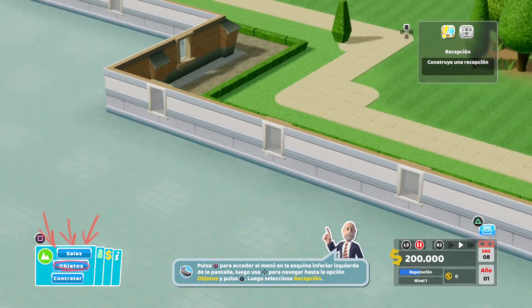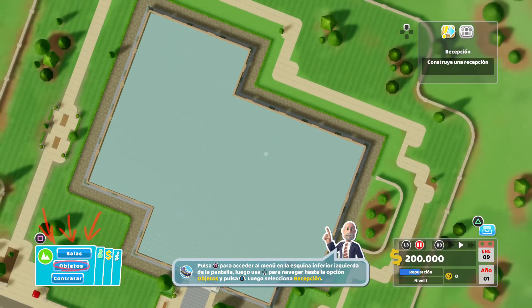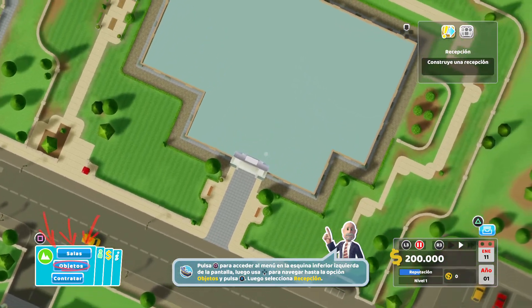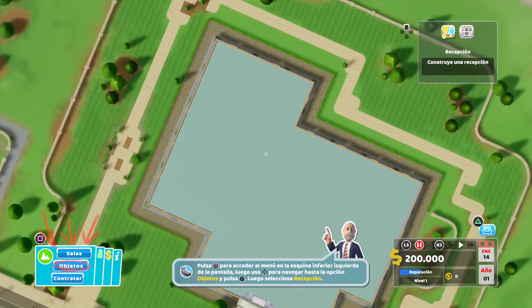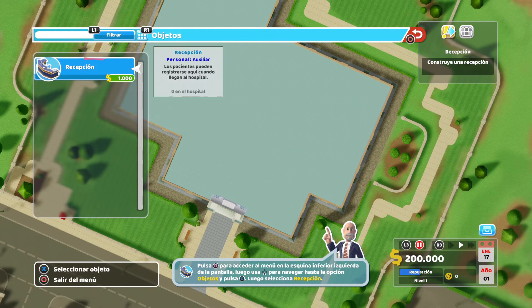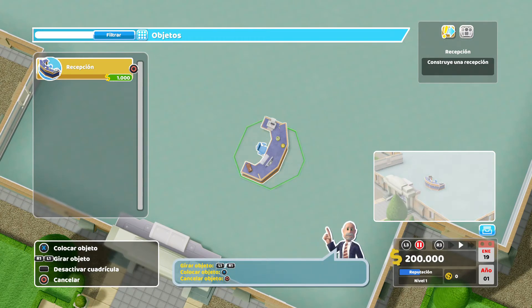Quiero que veáis un poco cómo son las dimensiones del hospital. Aquí tenemos la entrada y ya veis que está todo vacío; vamos a tener que ir añadiendo las salas, los empleados y todo lo demás. Poco a poco vamos a ir creando un hospital, ir teniendo ganancias y crear más nuevos hospitales. Vamos aquí a objetos y vamos a marcar la recepción. Fijaros que nos pone en el lado derecho una imagen de cómo sería la colocación.